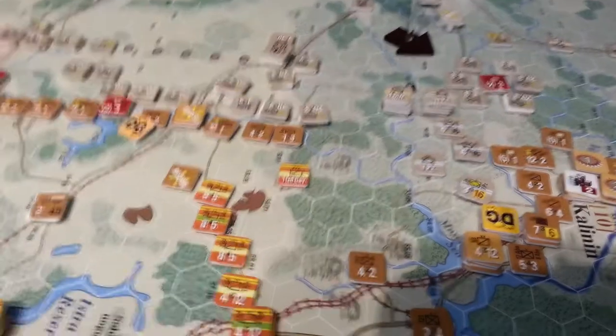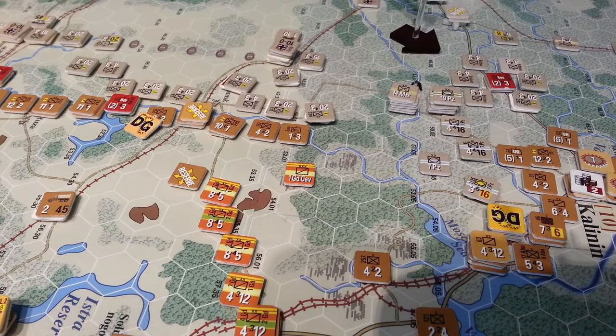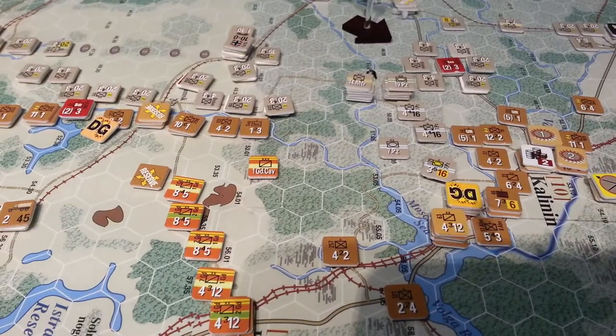Over here, I decided to pull the first guard cav back towards Klin and eventually try and link them up with the Kalinin forces just there. Really concerned about the press here from the Germans.